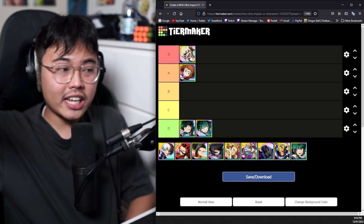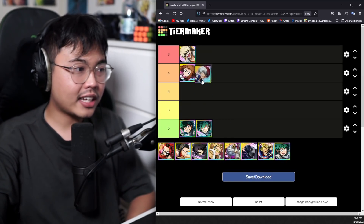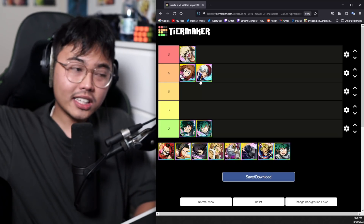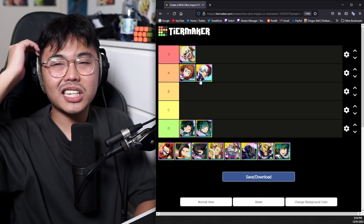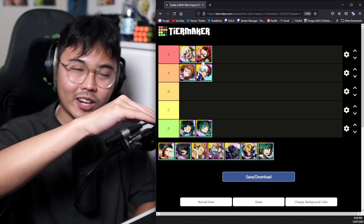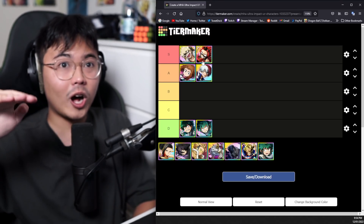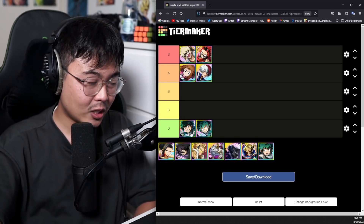Bakugou starts medium but exponentially grows in importance. Todoroki is A tier — he gives you a really good start, but his value tends to slow down a little bit. Kirishima is an S tier. He's used every way, similar to Bakugou. You won't use him a lot in the first parts of the game, but you'll start using him a lot in every single mode as the game continues on.